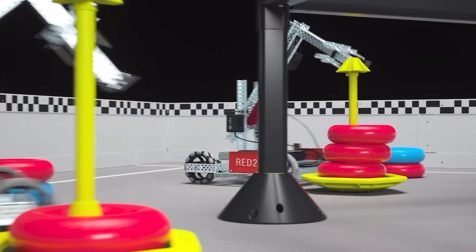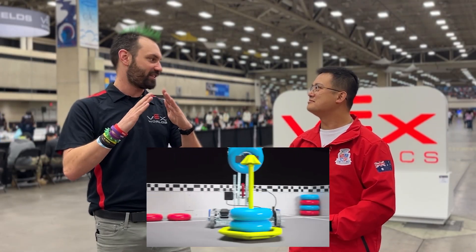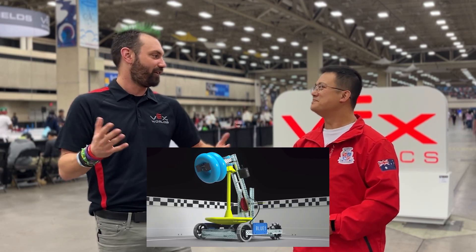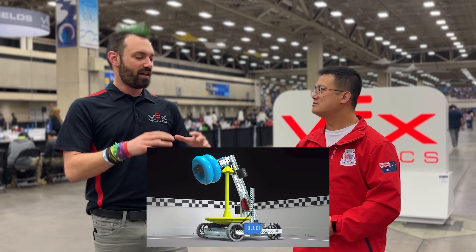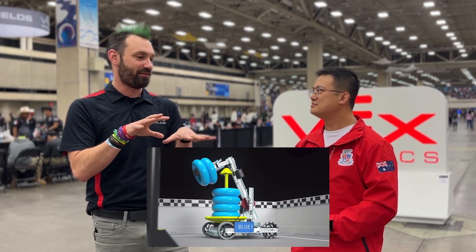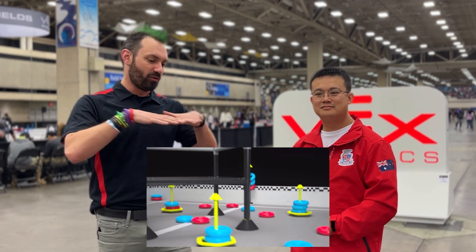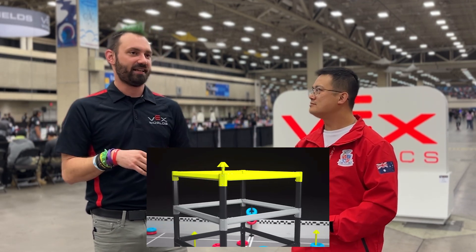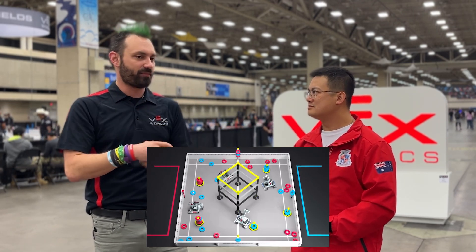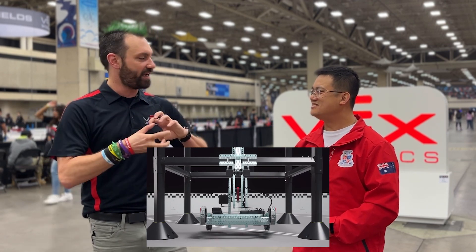Roundup seemed like a natural choice. Roundup, up until High Stakes, had the single highest climbing structure that VEX robots ever had to climb - and nobody climbed. The robots were just not powerful enough. So we're like, all right, we can do a bigger climbing structure. It also had some de-scoring issues where there were matches that ended 0-0 because it was easier to de-score than score, and there were no low-level tasks, no push goals. So we can fix some of that balance and throw in some wacky stuff like the dynamic quarters to really make it a more intense game.